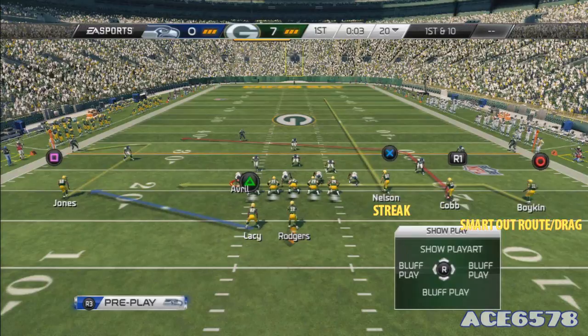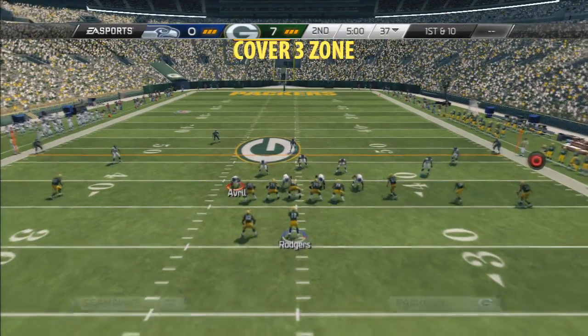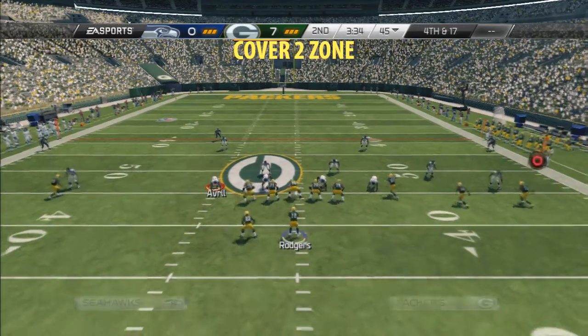The setup for this is real easy. The circle receiver you can either put on a smart out route or a drag, depending on how your opponent is playing you. And then you're just going to streak that X receiver, which is Nelson in this case. As you can see in a cover 3, that R1, if you just wait it out, he is wide open in that pocket.